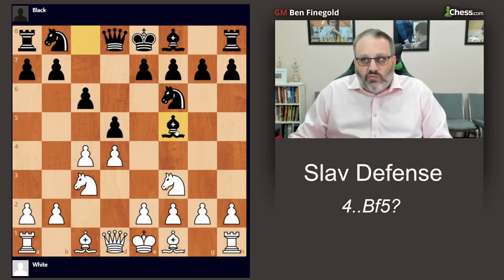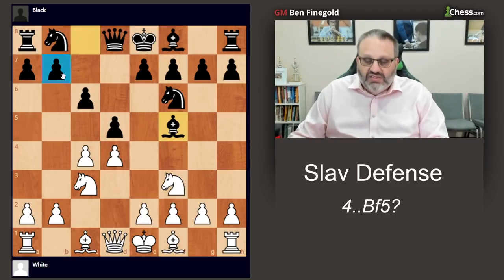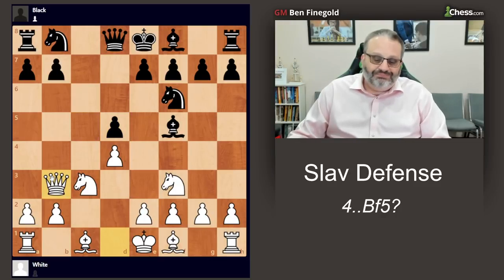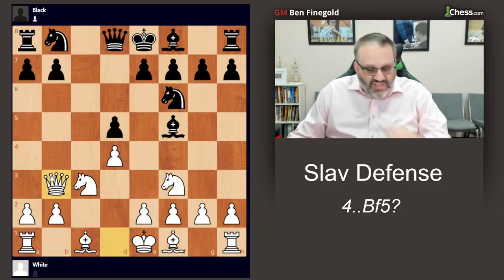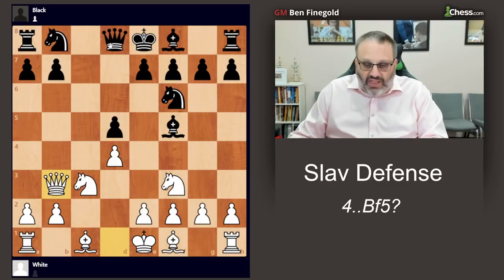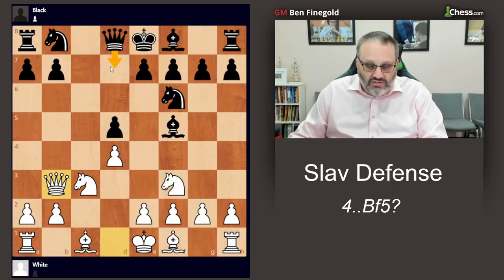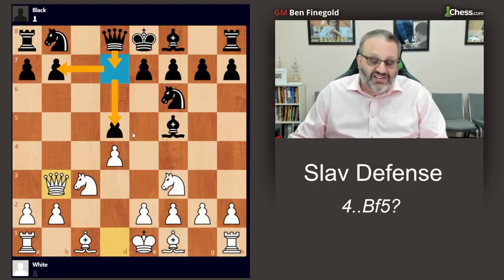The reason Bishop f5 is bad in a lot of Queen pawn openings is because it undefends b7. The correct way for White to meet this is to trade on d5 and play Queen b3. We're trading on d5 and also attacking d5, so if Black plays here, here, or here defending the b7 pawn, d5 is not sufficiently defended. And Queen d7, which looks like it keeps both pawns defended, runs into g5 — that's bad.